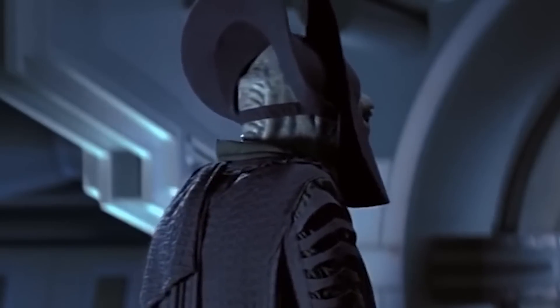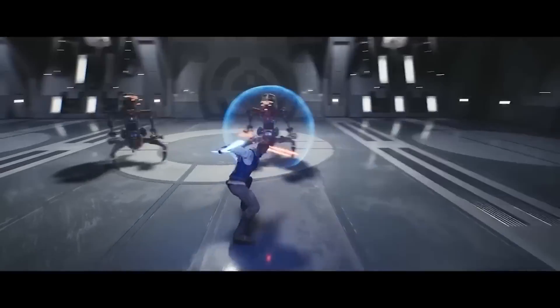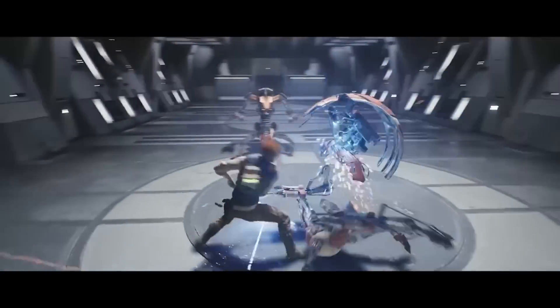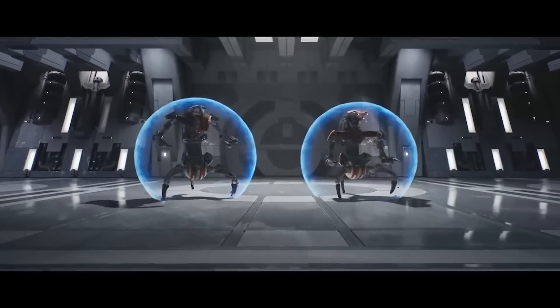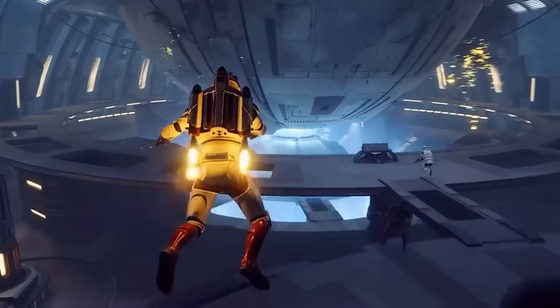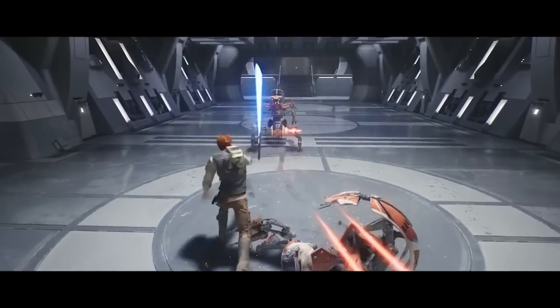Here are Droidekas — this is our first proper look at Droideka gameplay in the game. What's also notable is that they're in a Separatist ship hallway, similar to what we saw in The Phantom Menace and throughout the Clone Wars. Why are they in a Separatist ship? I love it — suddenly we're playing Battlefront 2. Cal just slices through the shield like it's no worries and then slices the poor Droideka in half.